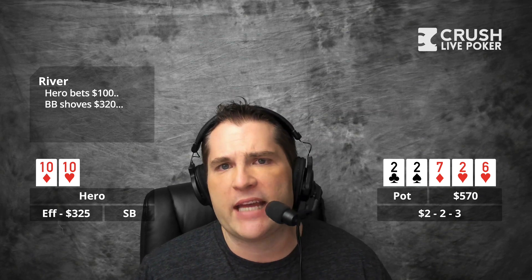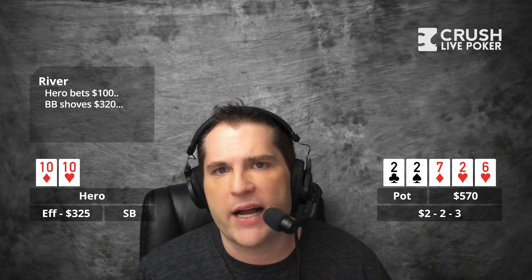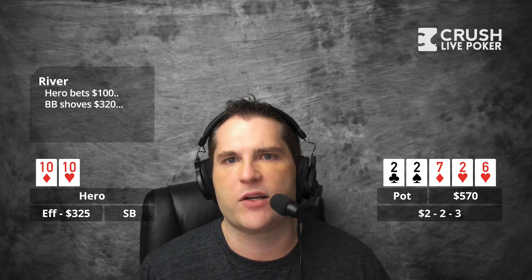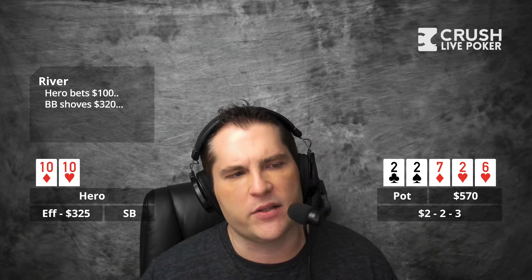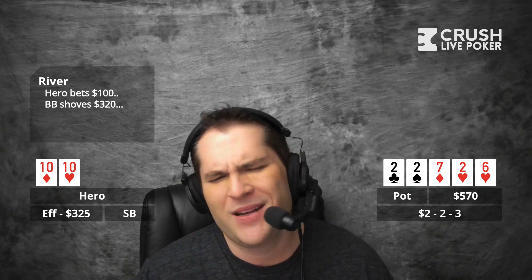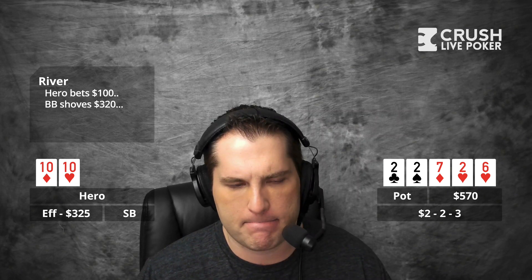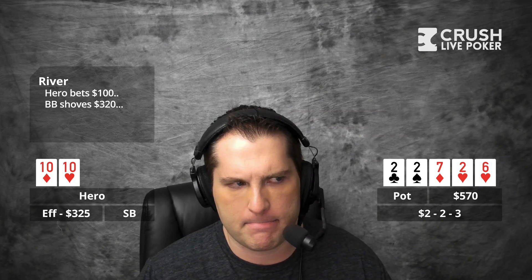By the way, if you had a hand like aces here — just as a caveat — I probably would just go larger throughout every street because then there's less of a chance your opponent has a set calling you down and more of a chance they have a pair. That's just a little side thing specifically with aces. I might go like 50 to 75. So you bet 100 into 157.